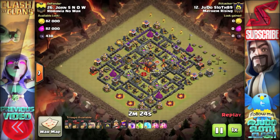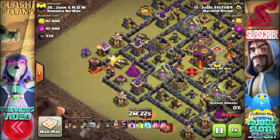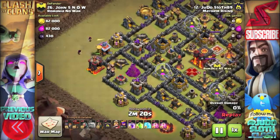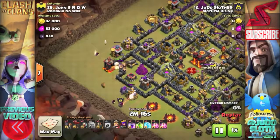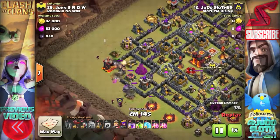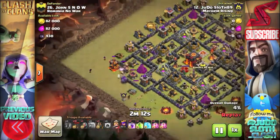It's something I've always struggled with — dropping the Lava Hounds and the balloons in that clockwise, anti-clockwise movement. I just can't seem to get the timing down, and I always seem to rush in with my balloons just too quickly.